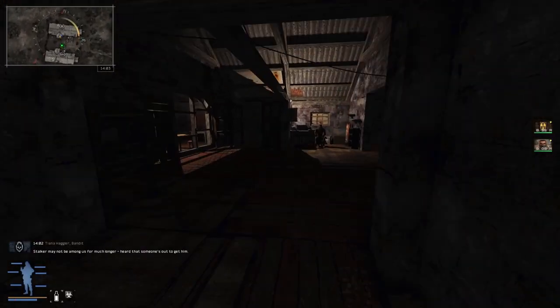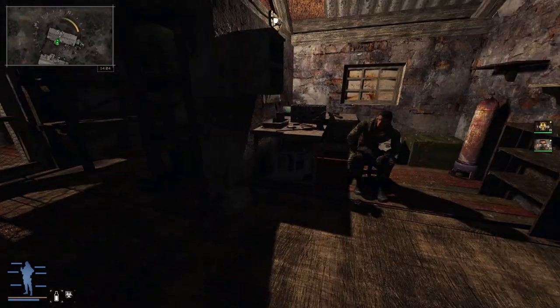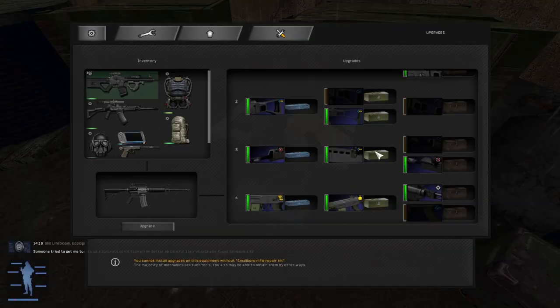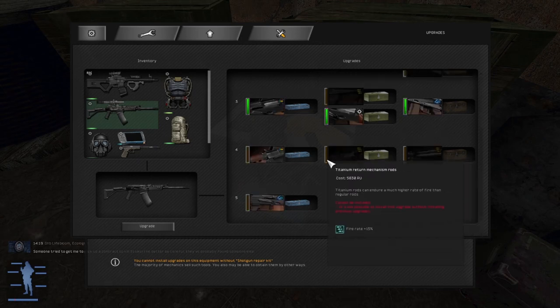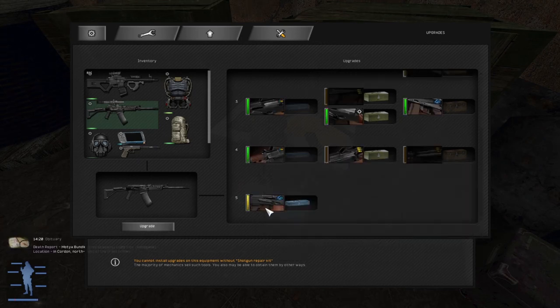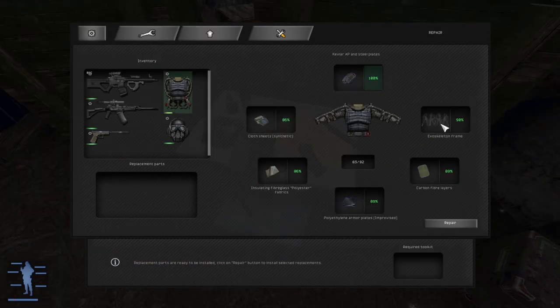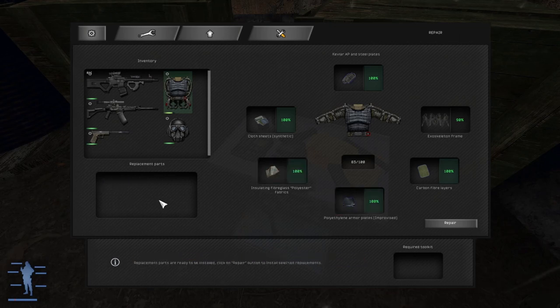I finally have enough capacitors — tons of them at this point. I never make the best PDA; I really didn't think it was worth it. Instead I spend all my capacitors on making artifact containers, which I think is very valuable. If you find the right artifact, it can make the endgame a breeze. They're just a lot of fun — like little special superpowers.